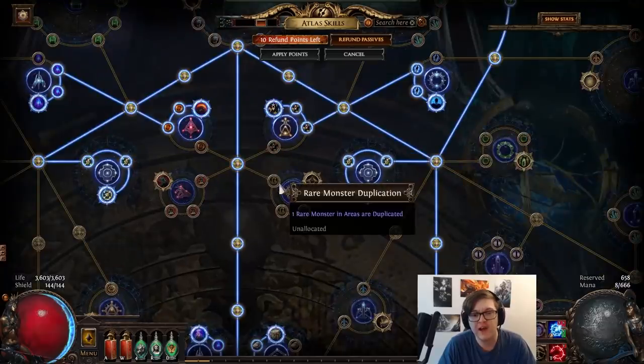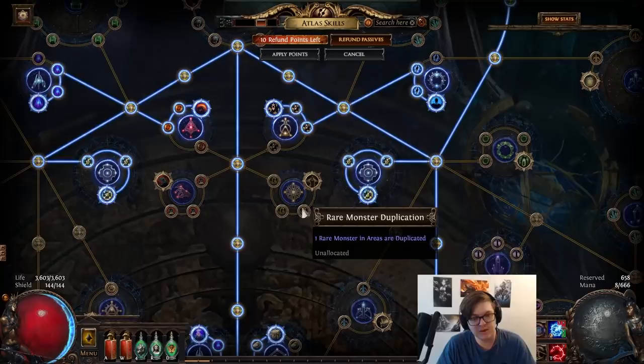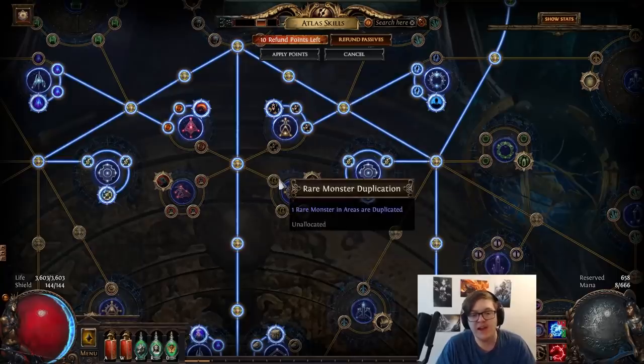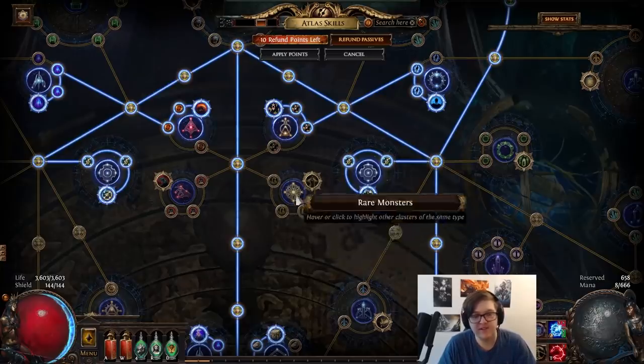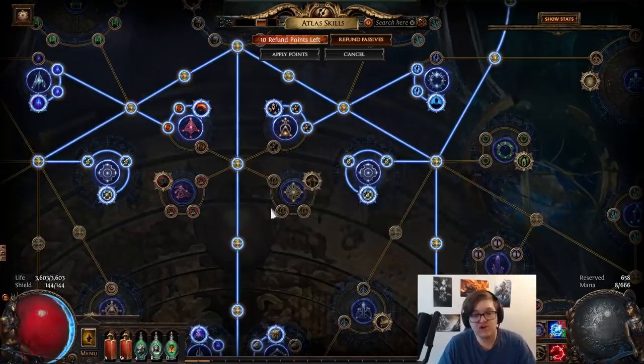One node I didn't take is the rare monster duplications. In my opinion, the only reason you would take these is if map sustain was going to be an issue, which I thought it might be — but it really hasn't been. With the other nodes on the tree and Kirak to supplement, it's been quite easy. Also, with Arc Nemesis League present in every map, there has been an absolutely overwhelming amount of currency and opportunity to do the Kirak recipe and acquire rare jewelry — so you haven't needed the Spoils of War node. I'd probably recommend not going for those.